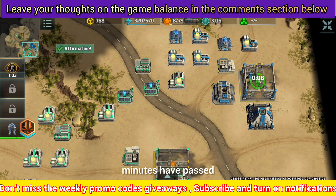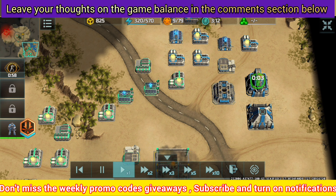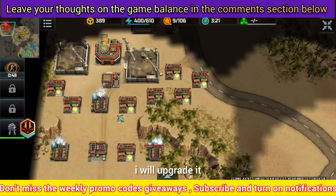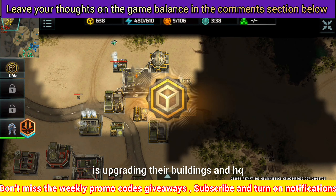Approximately 3 minutes have passed and I am moving my HQ to level 4. I have not upgraded my vehicle factory yet, but now with HQ level 4 I will upgrade it and produce heroes. At this point everyone is upgrading their buildings and HQ.